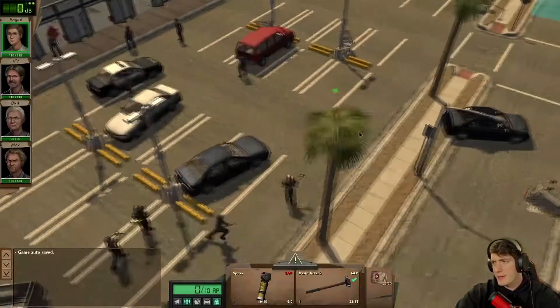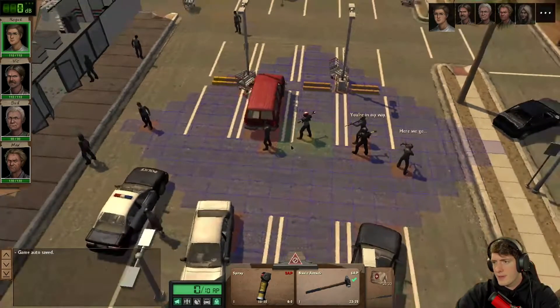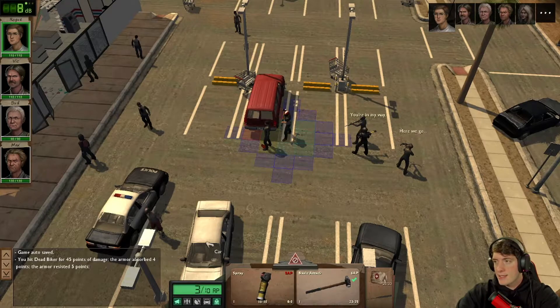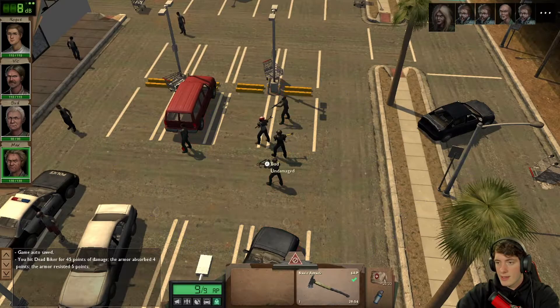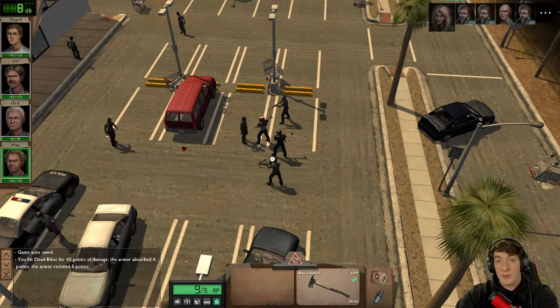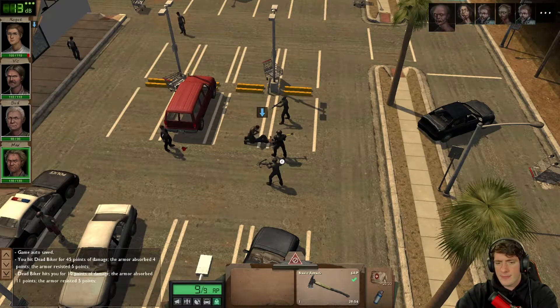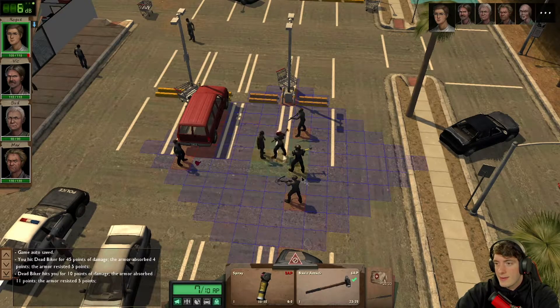Let's circle around, get anyone with their back turned. Alright, and then we're going to move up. As always, shooting is the last thing we're trying to do, even if it's a crossbow. Come on — are you taking me down? That's fine. Kick him in the face. Nice.